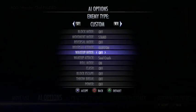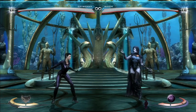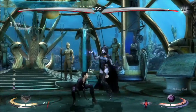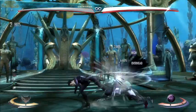Now, if I set Raven to do a wakeup soul crush, which is a 13 frame wakeup — pretty fast — basically, I'm able to block in time. And since it's unsafe, I can punish it.